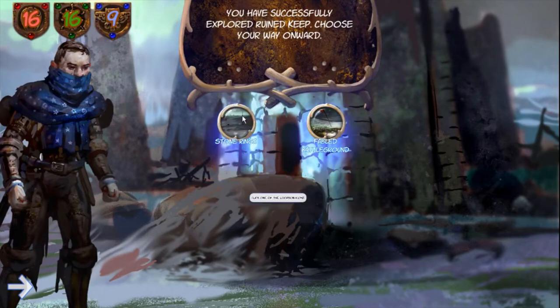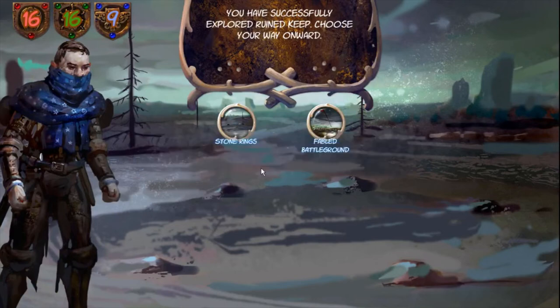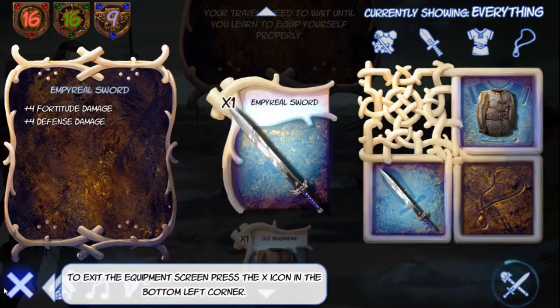We pick Stone Rings and look — we found a sword! Now we have to equip it by entering the equipment screen and dragging the sword into the weapon slot. Done.